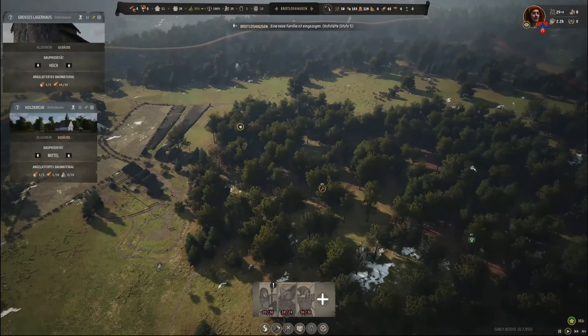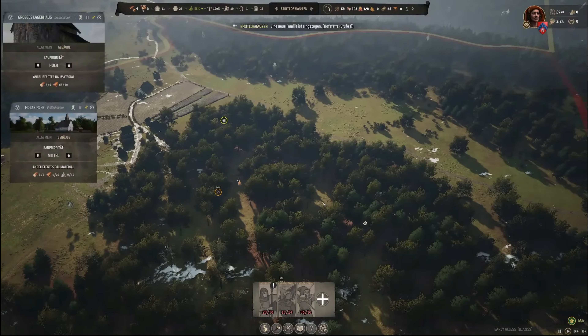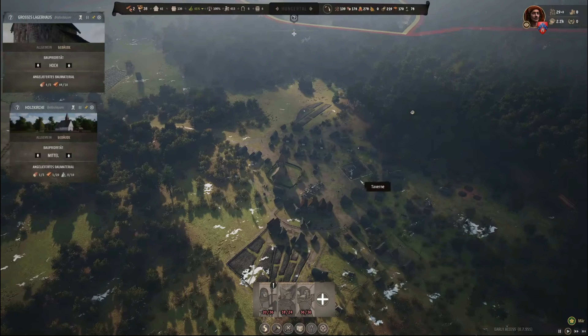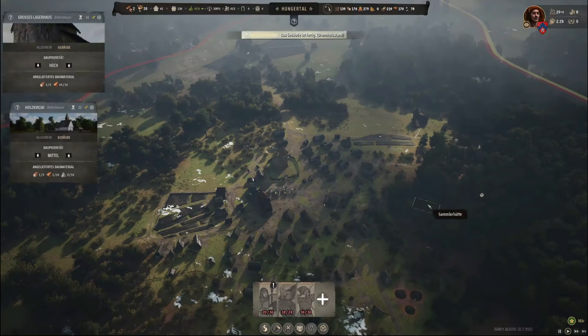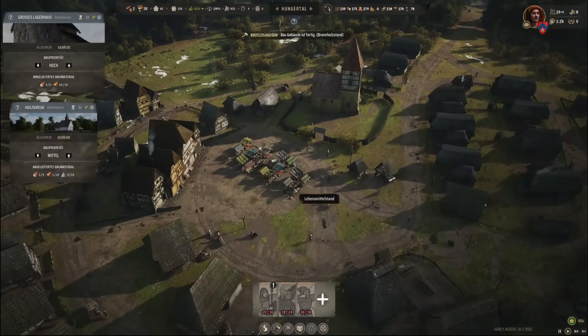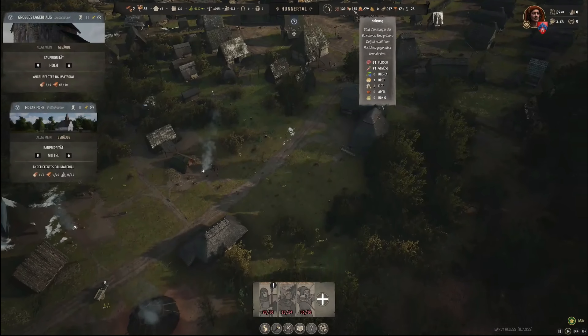Rufstelle 1 – guck mal, hier ist wieder einer während Büsche wachsen. Das heißt, ich muss jetzt hier meine Sammlerhütte wieder besetzen, und dasselbe auch hier. Sammlerhütte ist sogar noch besetzt. Wie viel Kohle haben wir dann schon? Dreimal Holzkohle, 276 mal Brennholz.